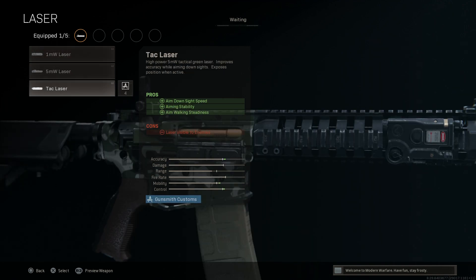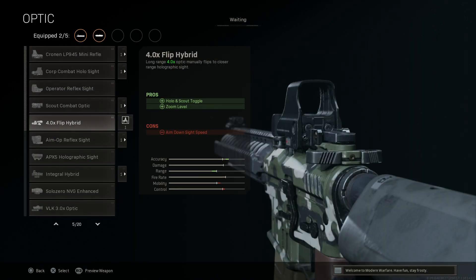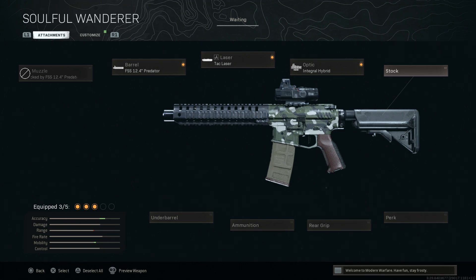For the laser I'm going to run a Tack Laser. You can go with a bunch of different frankensmithing options, but the Tack Laser gives us ADS speed, aiming stability, and aim walking steadiness. The con is the laser will be visible to enemies when you're ADSing. For the optic, I've been going with the Integral High Road hammer sight, which gives us 3.25x magnification and lets us toggle a top-mounted red dot for close quarters. The only con is ADS speed, but the Tack Laser mitigates that.